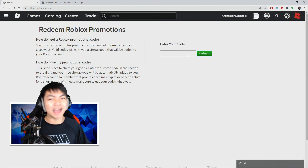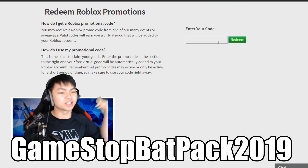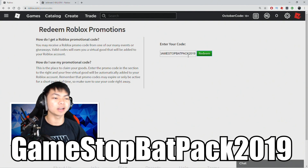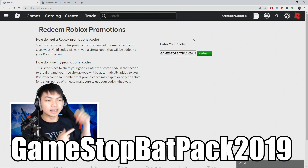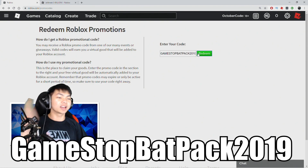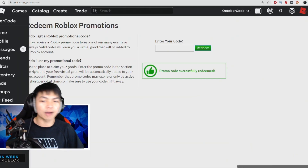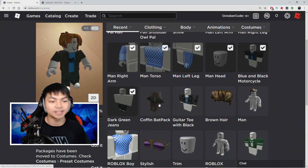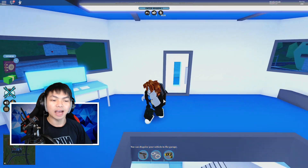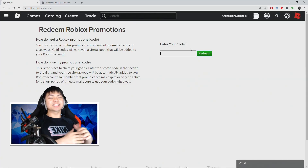The next promo code is 'GAMESTOPBACKPACK2019.' This is another Halloween item, and I'm pretty sure Halloween is coming up so let's get this started. Type GAMESTOPBACKPACK2019 — I don't think this has expired yet. Go ahead and click Redeem. Promo code successfully redeemed! Let's go back to the avatar — you can see a coffin backpack on your shoulder. I love this backpack and I'm gonna use it for my Halloween outfit.